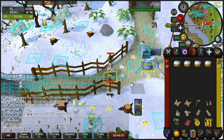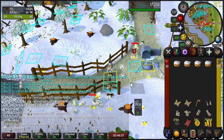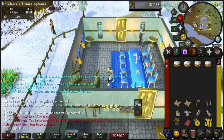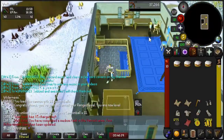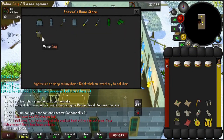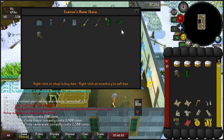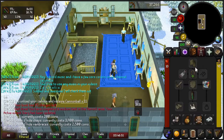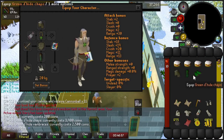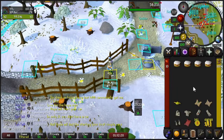We have a fun milestone coming in just a few moments — level 40 Range, meaning we can now use Green Dragonhide. We're at the Champions Guild to upgrade: a nice Coif, Green Dragonhide Legs, and Vambraces. We were at 29 ranged bonus before — popping all of these on puts us at 38, so a plus 9 increase, which is rather cool.